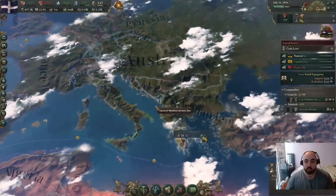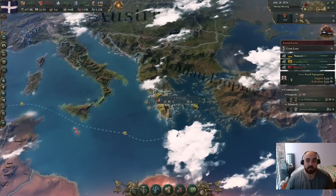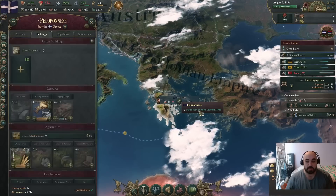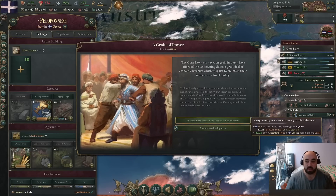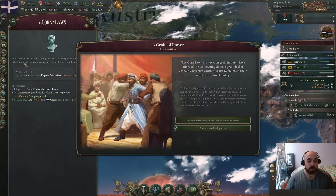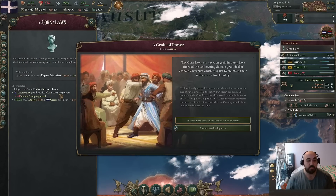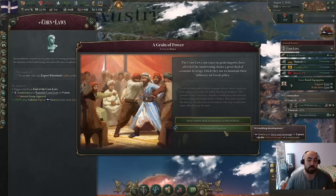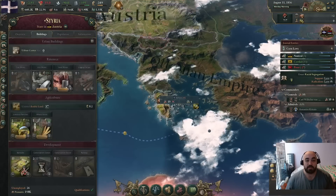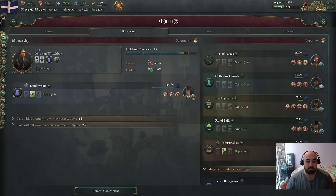We get a naval invasion off and we can see some stuff going on in the auto-queue. We get the grain of power event. Now let's talk about the corn laws — we needed to put on prioritize export in order to provoke them, and now we're prioritizing it. So the landowners will get a bunch of negative events, but there's one event that's going to be particularly good: it's going to give us a market liberal landowner. Currently our landowner is a moderate, which means he doesn't support anything.